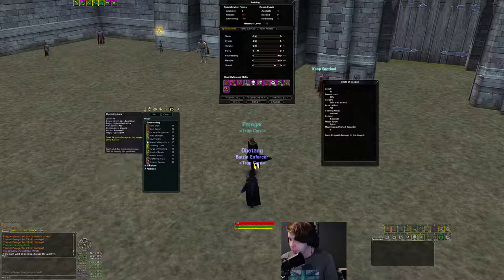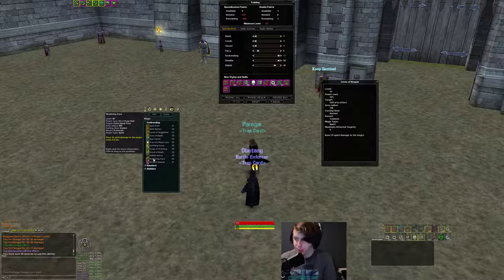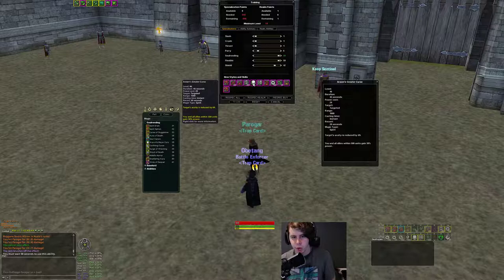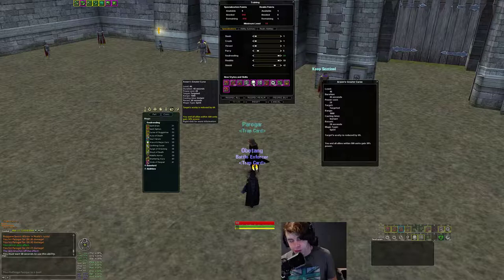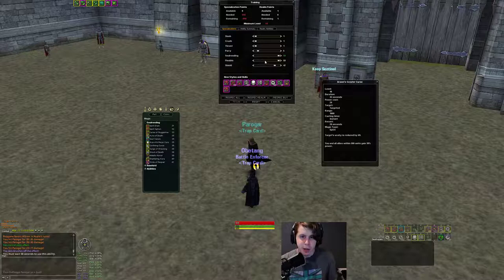One thing I forgot to mention — an acuity debuff. This debuffs someone's acuity by 69, and it also returns a lot of power to your friends within a 500 radius — 30% power. That's a lot. This is important for people who go 50 soul rendering because those spells cost a lot of power. You can use this every 20 seconds and get 30% power back. It helps keep your power sustain up. That's a pretty good spec line.